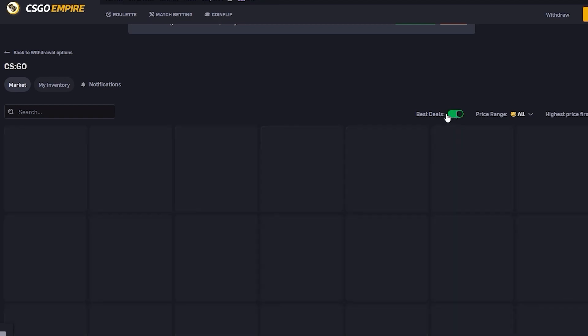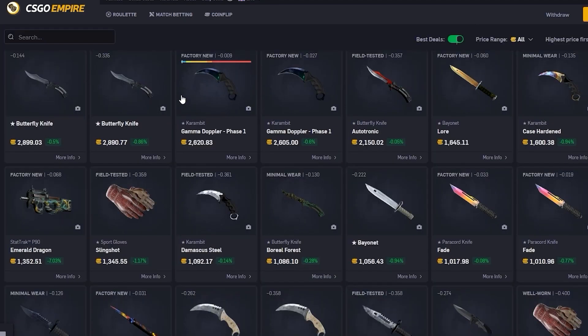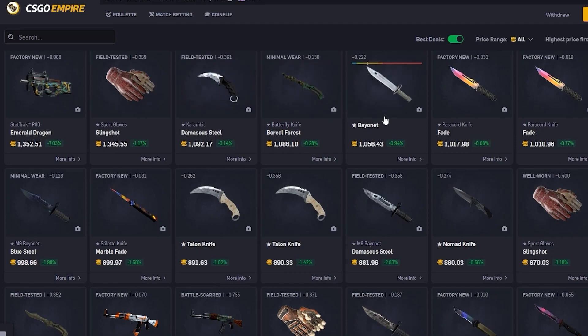Be sure to check out CS2 Empire, take advantage of the 0% buying and selling fees, find the cheapest prices around, and work towards getting a free knife today. Link at the top of the description.